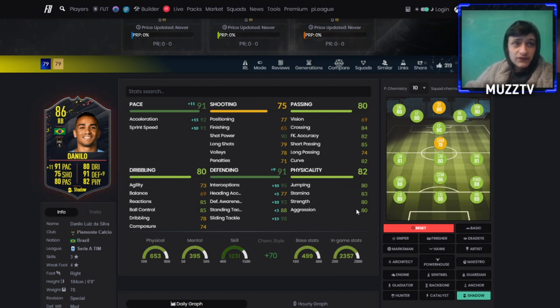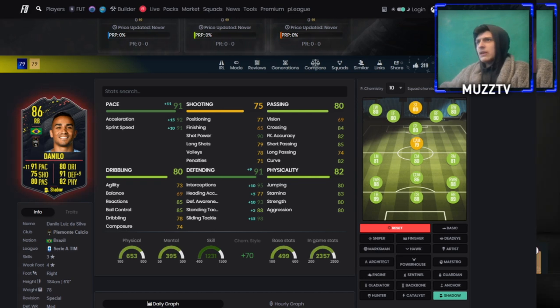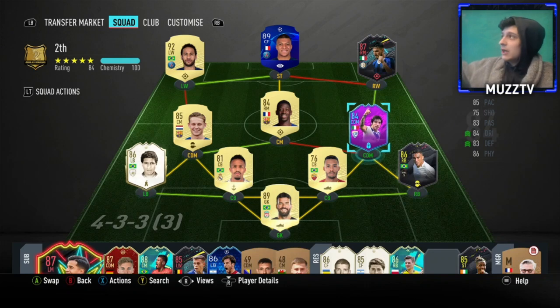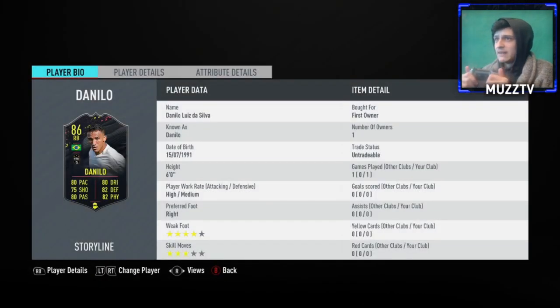He's got decent physical stats as well. So overall this card looks absolutely sick, I'm looking forward to using him. I'm using him in this team - we've got Tonali as well, he's an absolute beast. Politano. I'm having to use Juan Azuz because I don't want to buy the Europa League card for 70k. I've used him for one game already and I really liked him. Drop a like if you could, and subscribe if you're new.